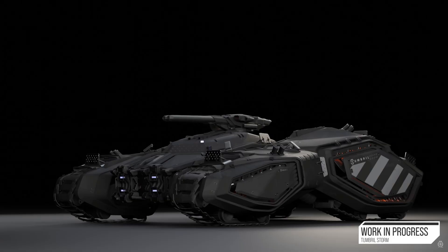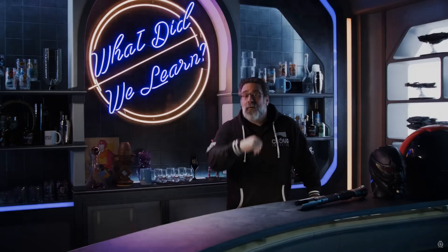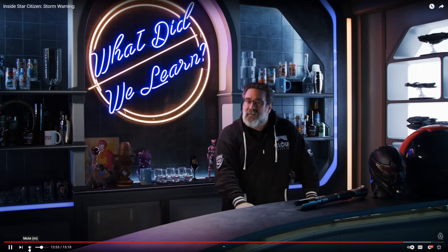My favorite thing about the Storm is its role. The Nova is a very big tank requiring three people with a size 5 cannon — you don't always need that. The Storm is quicker, only requires one person, and sits between something very quick like a Cyclone and something punchier like the Nova. The team is excited about the progress and it should be a lot of fun. As Jared noted: the Tumbrel Storm lets you blow stuff up and look slick as all heck while doing it.